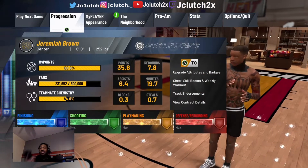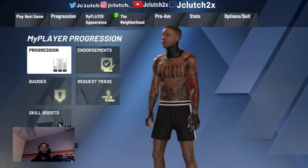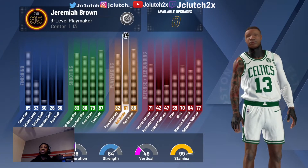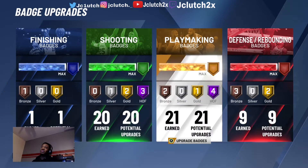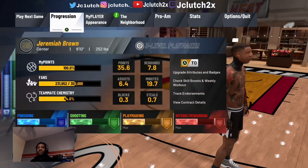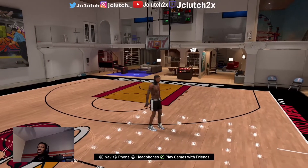I'll be making this Three Level Playmaker on 2K21 next-gen. The center is 6'10", 252 weight. Here's the progression and stuff — one finishing badge, 20 shooting badges, 21 playmaking badges, and no defensive badges. This is my build right here.